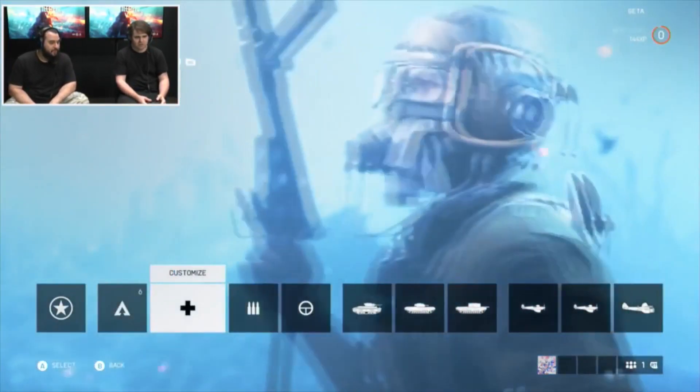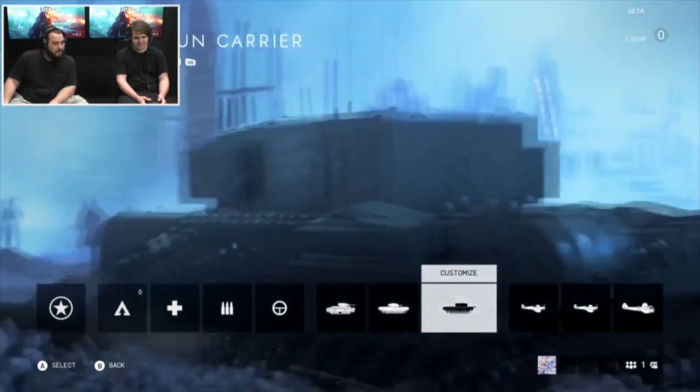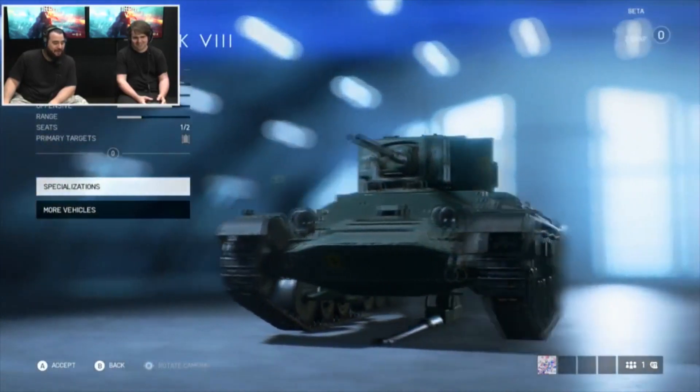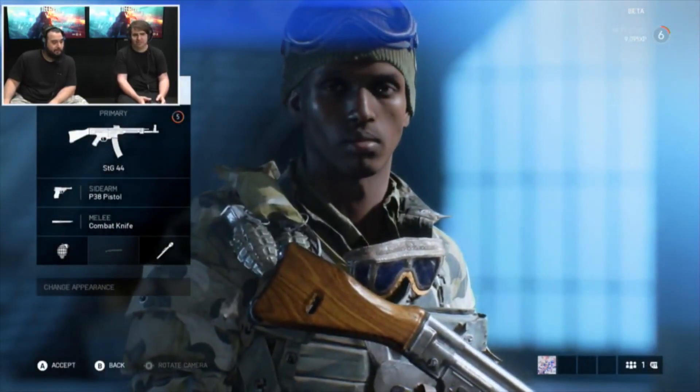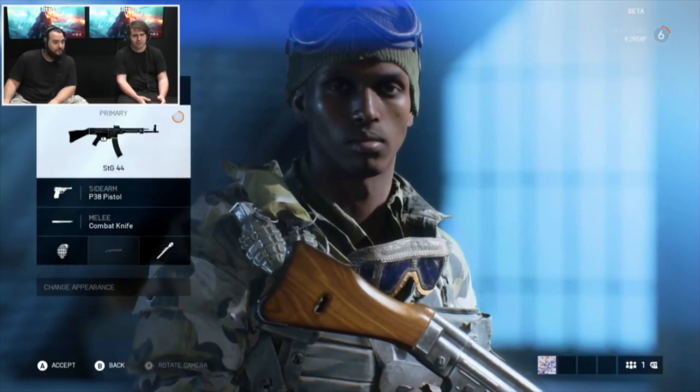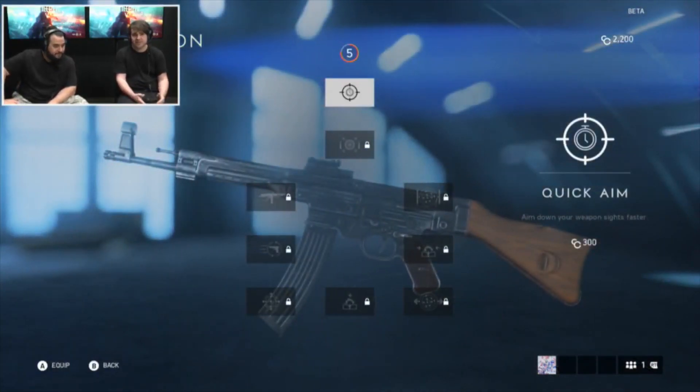Let's get into the company. We've got all of our classes here, all of our vehicles, and some planes. We're going to take a look at my STG — I'm going to customise that right now. I've got my STG as my primary weapon on my Assault class. When I go into the STG page I can see the stats of the gun. We've got two options: upgrades and customisation. They're a little bit different. Upgrades are kind of what we've known from previous games as attachments.